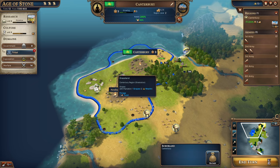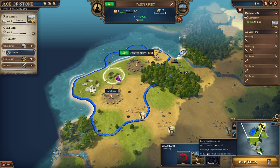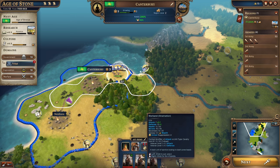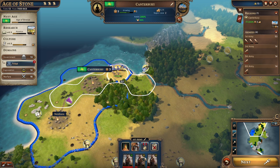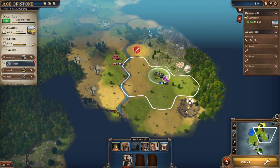We could do a hunting camp for bone, or develop grapes. If we put a farm here we'd need to build a plantation, which we don't have enough improvement points for yet. Units do have veterancy — this guy has leveled up and we could promote him to a leader, which would lock him into that leader type and give bonuses to nearby units. We'll leave them as warbands for now.